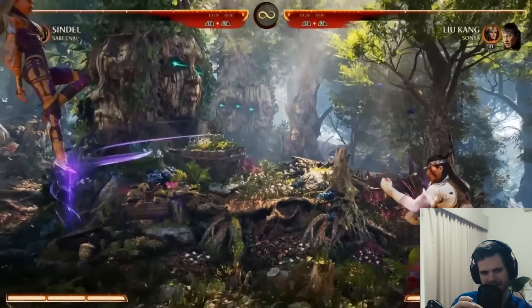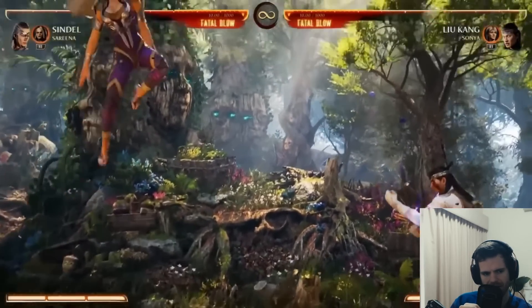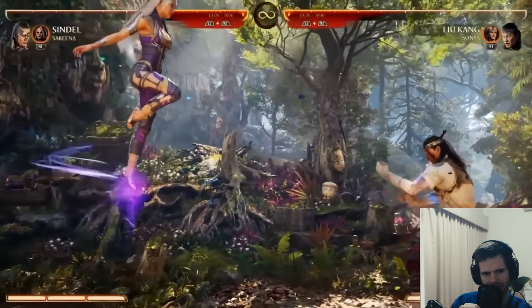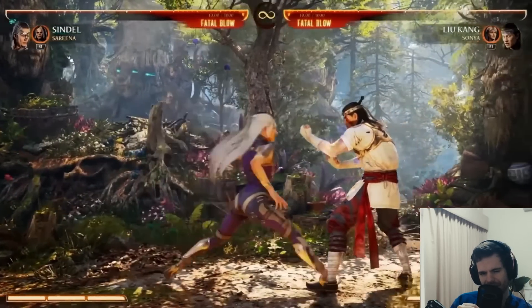She has the cluster, so her mix-up game seems pretty strong, her zoning game seems pretty strong. For example, you're trying to zone - she can scan low fireballs to go under your hairball. Not very effective to low fireball when you're literally not touching the ground. That's kind of slow though.